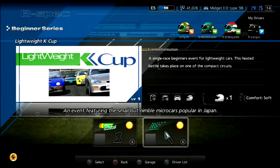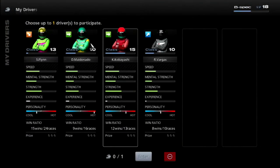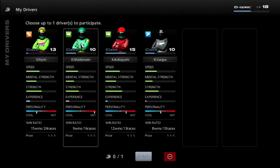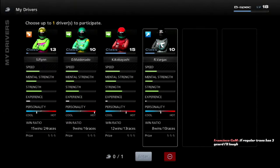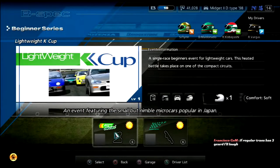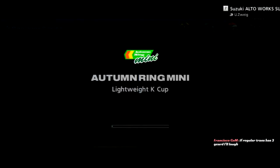Lightweight K-Cup, two rounds: Autumn Ring Mini and Suzuka. Who could we use — Maldonado or Vargas? Vargas is now level 10. Let's go with Vargas. He's feeling good after that disappointment at Daytona.